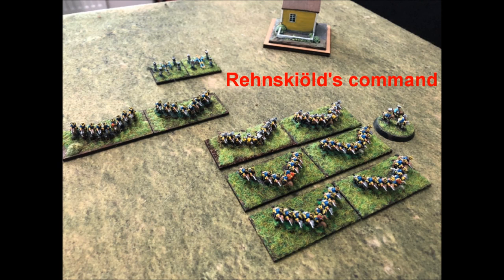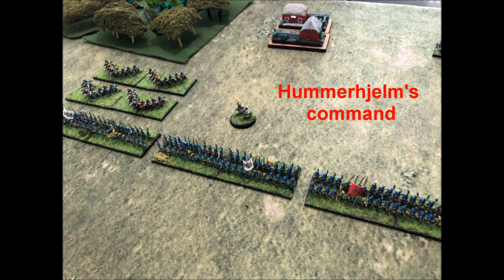In addition, the artillery may show up at some point in the battle. Reithjöld is rated as a good commander with a skill level of 2. The Swedish left and center are left to General Hümerhjölm, who commands 3 units of infantry as well as 2 units of cavalry. Hümerhjölm is rated average at skill 1.